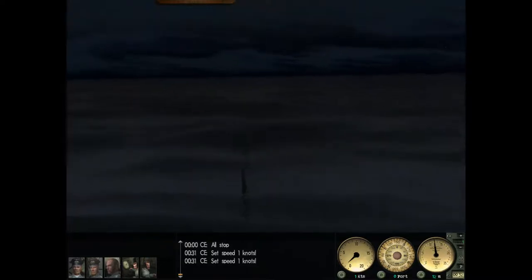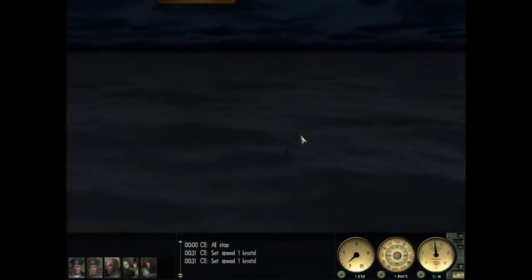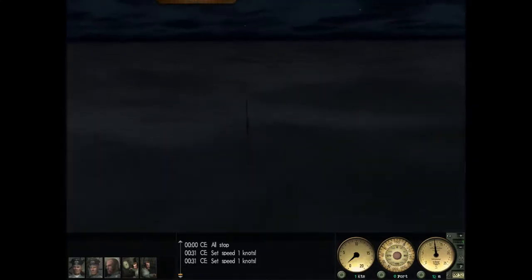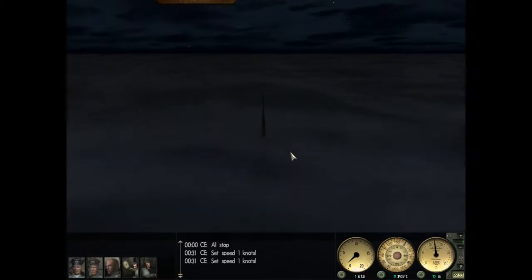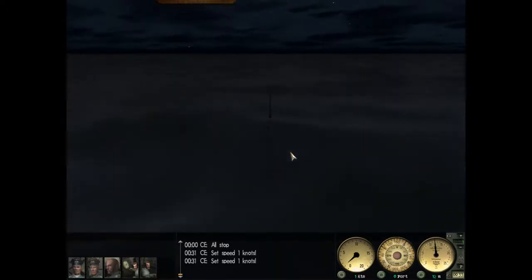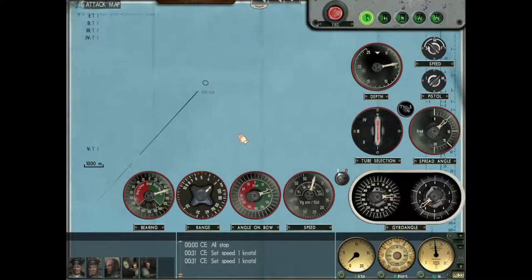We're going to fire torpedo one. We're going to set this to fast impact. We need to identify the ship before we set our depth. I'm feeling already confident that her speed is six knots, and we don't know exactly at what distance we're going to engage. Probably her angle on the bow is going to be about 81 degrees from previous experience. If your torpedo is moving 44 knots and the ship is at six knots, let me show you on the map — our steam torpedoes move at 44 knots on the fast setting, and that's the setting I'm using.